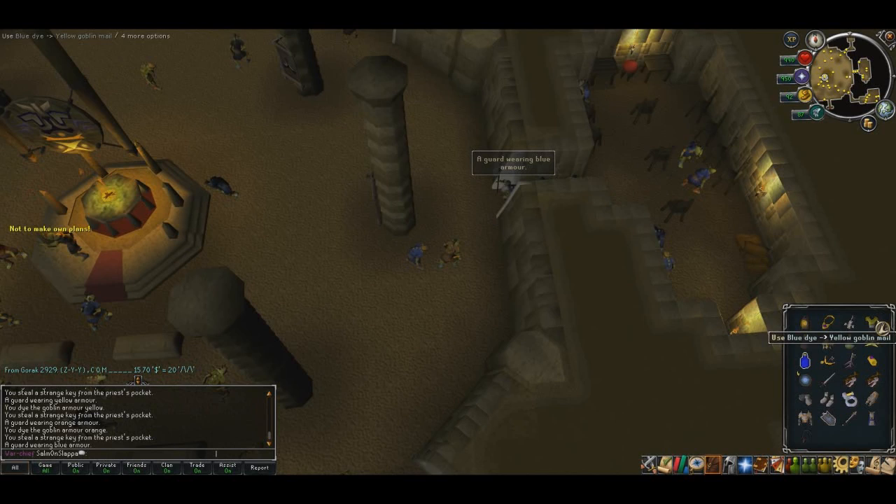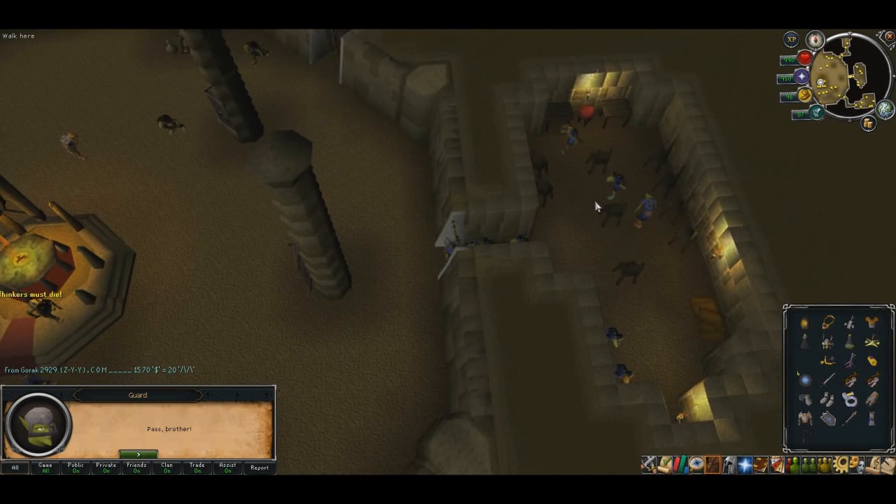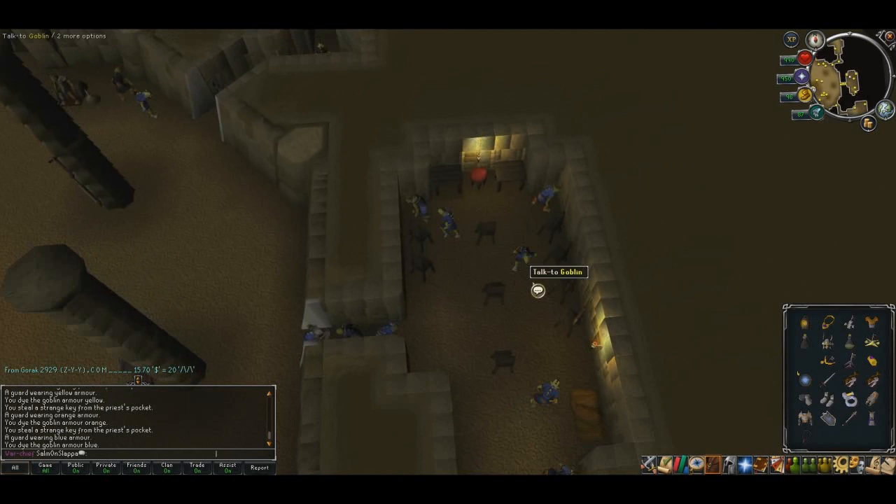For the eastern side room, use your blue dye on your Goblin mail, equip it, head on in, and pickpocket the priest again to get another key.